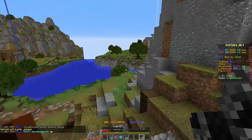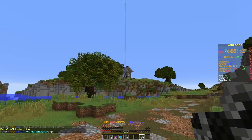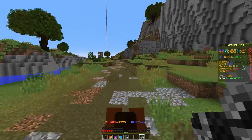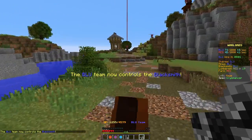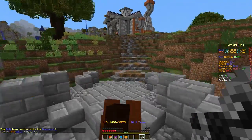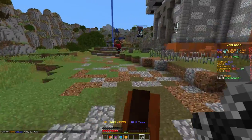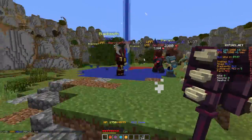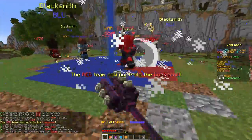We still own the stables. Who controls the blacksmith? It looks like blue — but now it's neutral. The blacksmith is under hot contention, so I'm going to ride in over the bridge and help defend it. Blue control of the blacksmith — good job! There's a warrior right behind me trying to knock me off my horse, but he's failing.